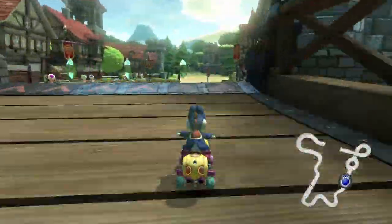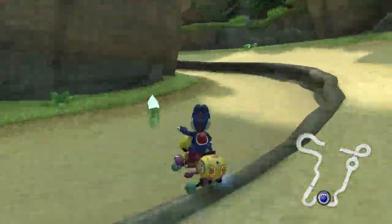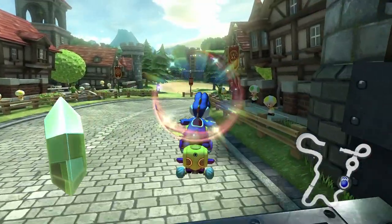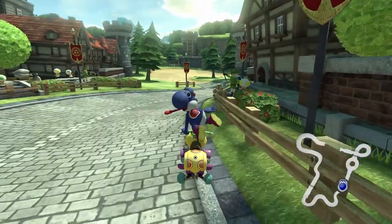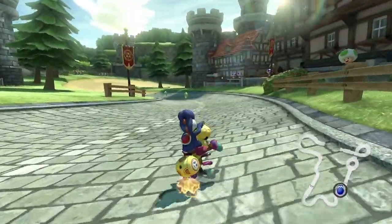So here is how it's done. After the jump boost, drift towards the right as soon as the kart lands. Make sure to land on the Curve Stone on the right. When you get mini turbo, jump to the dirt. That's it.